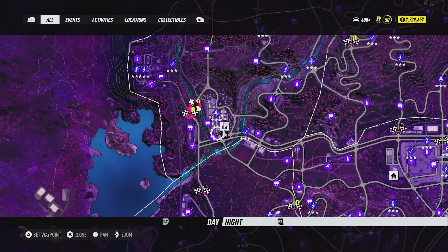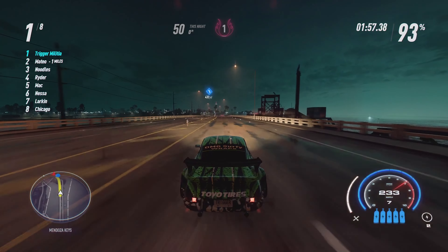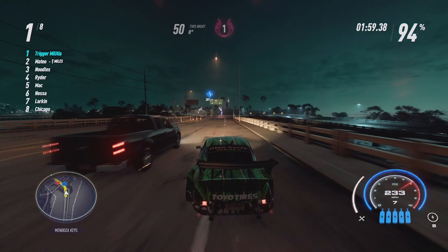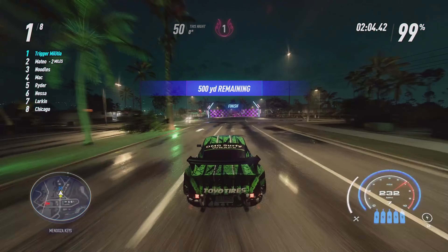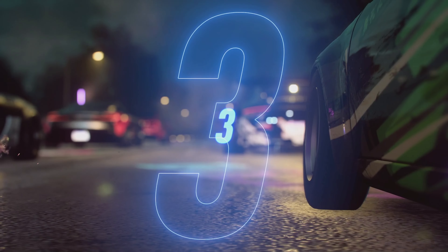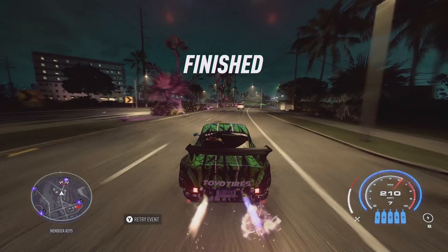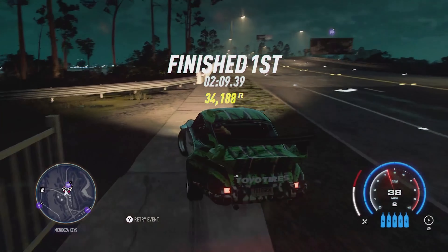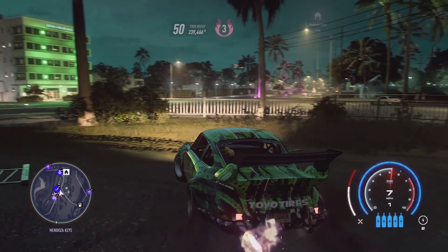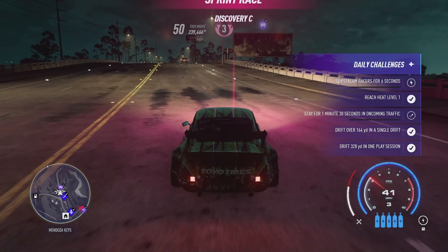You'll start from Fort Callahan Safe House and drive to Discovery B. This race ends at Discovery C, but in order to get a million rep you're going to need to race this twice. So when you finish the race, make sure you immediately restart it — on Xbox press Y, on PlayStation press triangle — and you're going to race it again. You will do that exact same thing with Discovery C. The start of Discovery C is right at the end of Discovery B, so you shouldn't have any problems starting it quickly and without cops.